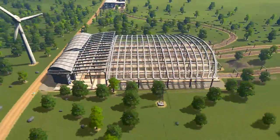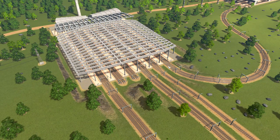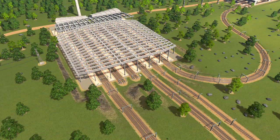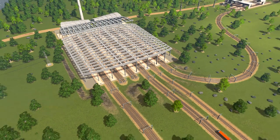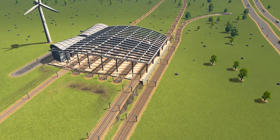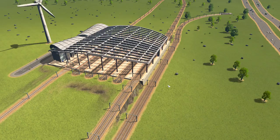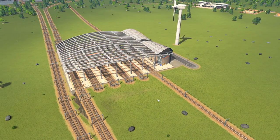We have two new amazing train stations. We have the ones that go at the end point — this one is the multi-platform end station with six different lines coming in and out of there. We also have the multi-platform train station which goes in the middle, so that can have 12 different lines coming out of it. That is really going to beef up the things that we can do with our train lines.